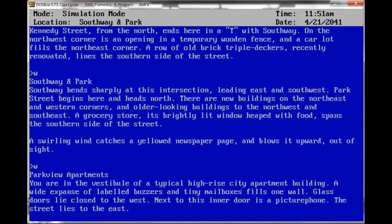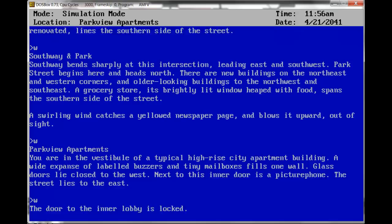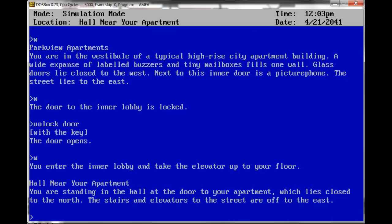Parkview Apartments. You are in the vestibule of a typical high-rise city apartment building. A wide expanse of labeled buzzers and tiny mailboxes fills one wall. Glass doors lie closed to the west. Next to this inner door is a picture phone. West — the door to the inner lobby is locked. Unlock door — the door opens. There are many doors in the game that you cannot unlock; this one you can because you happen to live here. West. You enter the inner lobby and take the elevator up to your floor.